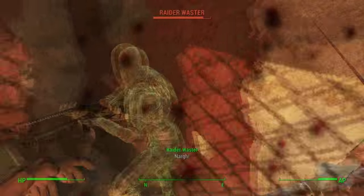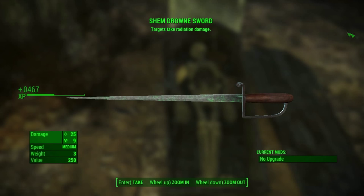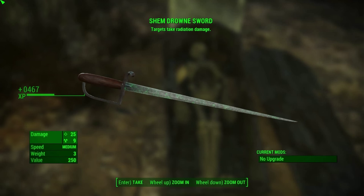Welcome to Fallout 4 Unique Weapon Guides, my name is Gameraders101 and let's get right to it. In this episode we'll be going over the unique melee weapon that goes by the name of Shem Drowned Sword.